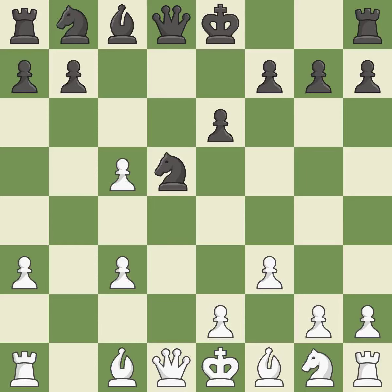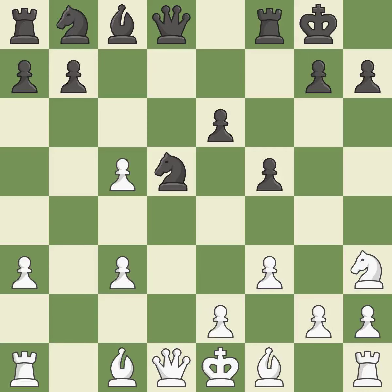Dxc5 captures a pawn at the cost of weakening the white pawn structure. This develops a knight from its starting square, activating it. It is the final book move. This misses a chance to make a pawn-winning threat — it is incorrect.